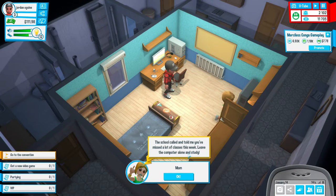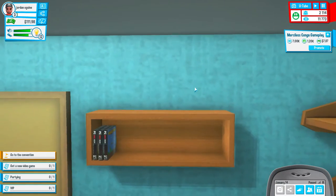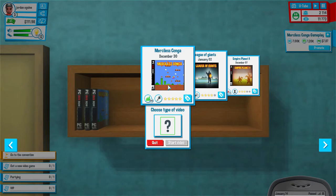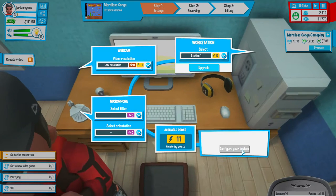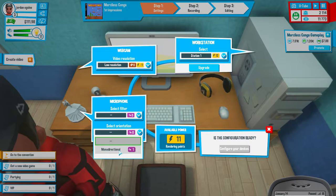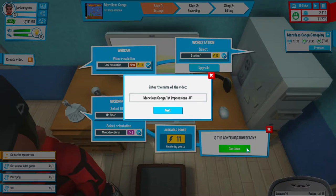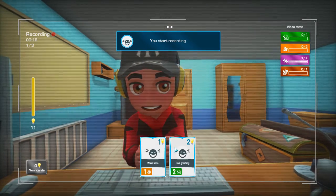The school called and said I missed a lot of class this week - leave the computer alone and study. I literally just came back from studying. Our energy levels are quite good. Let's record another episode of Merciless Conga. We will do first impression, even though we've already uploaded a video on it. Low resolution, no filter, monodirectional. Configuration ready. Merciless Conga, first impression, episode 1. Wave hello or cool greeting - we'll use the cool greeting.